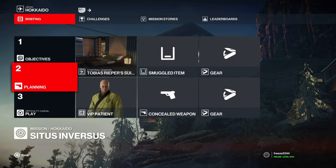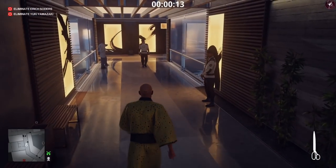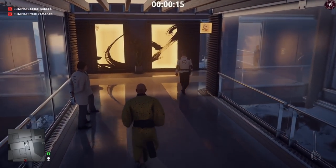I'm going to show you two different methods: one with no equipment and one with equipment. If you are a new player I advise you to put on casual difficulty. You will start with no equipment anyway and you're going to start in the 47 suite.